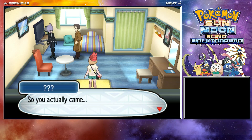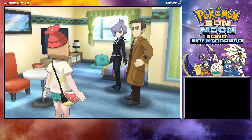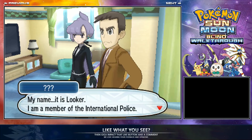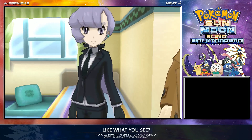You want to go into this green door here — just open that and you'll straight away see Looker. That's pretty cool, he's back. You'll have some dialogue here. They're basically asking if you know about the Ultra Beast. His music is really cool too, you should definitely listen to it.